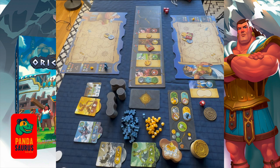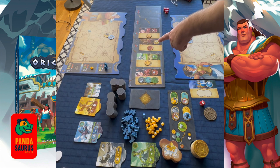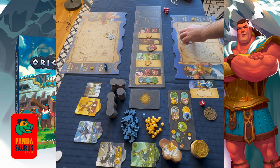What determines if there's a monster? A monster is determined by whether or not there's a volcano on the card. If there's a volcano, you put a monster on it — just like with the minotaur card, which had a volcano on it.